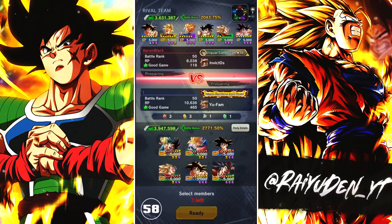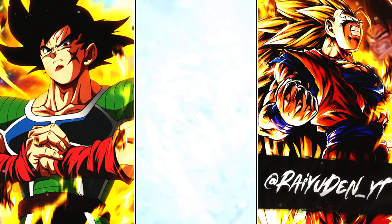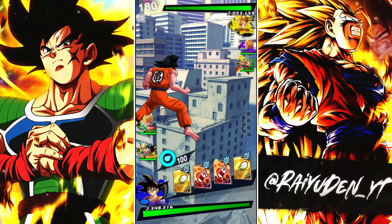Match number two: going up against Aaron Black running a Son Family team. We got no reds here to deal with that Gohan. Hopefully if we can stack up enough blue cards to counter him out, I think we should be fine. I wonder if Goku's blue card counters out his green card. Aaron took a little bit of time to load in, but nothing too bad.